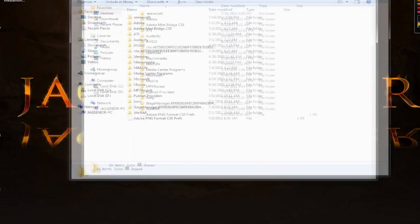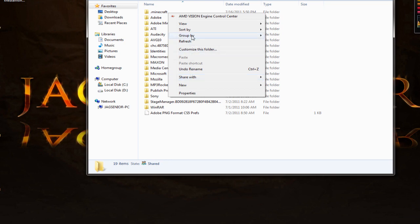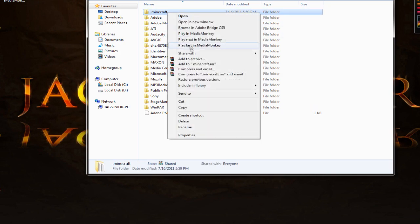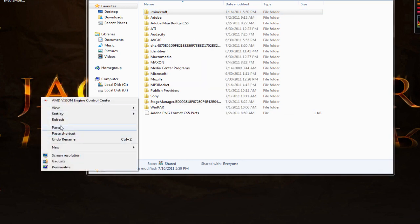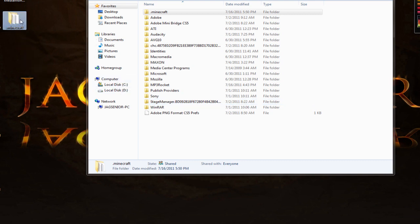This will bring up your Roaming file folder. Inside your Roaming folder is your Minecraft folder — this is where all your stuff happens. First thing you want to do is right-click it, copy it, and throw it on your desktop. Now if anything should happen, you have something to fall back on. It's got your original bin folder, your saves, your texture packs, and all that. Once that's done, you can start modding.